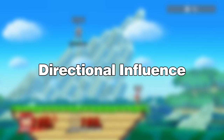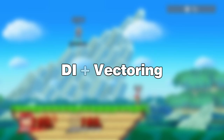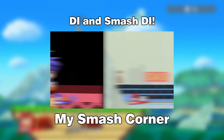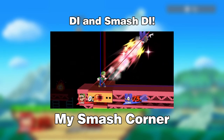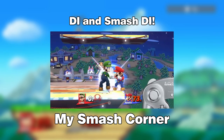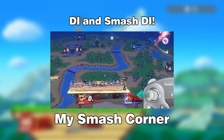The mechanics that make this possible are called directional influence or DI, vectoring, and sometimes a mix of both. Now I'm sure a lot of you already know how these work, so I won't go over them in detail. Instead, I'm going to send you over to this video on my Smash Corner if you haven't seen it yet — it explains the basics pretty well — but after that, remember to come back and finish watching our video.